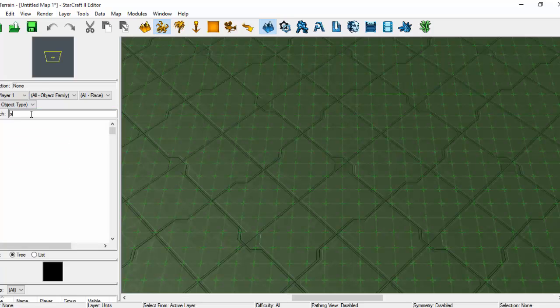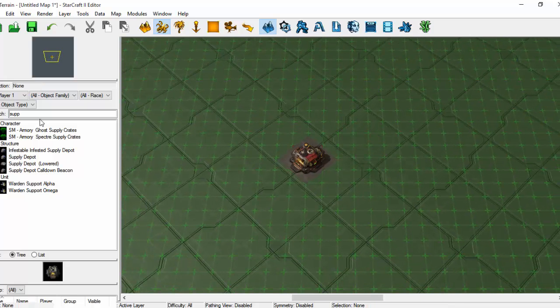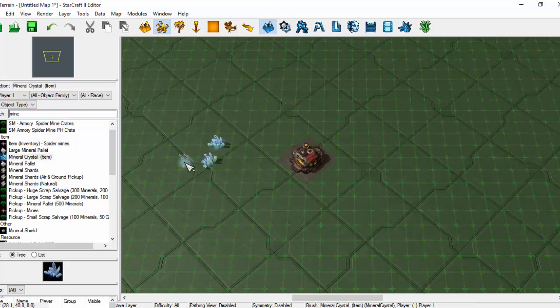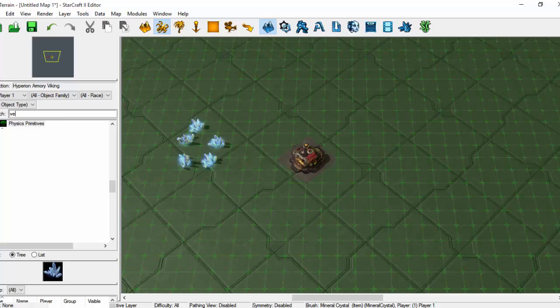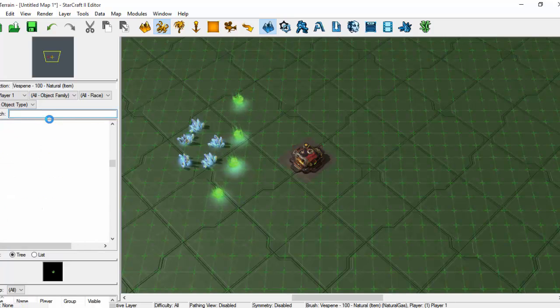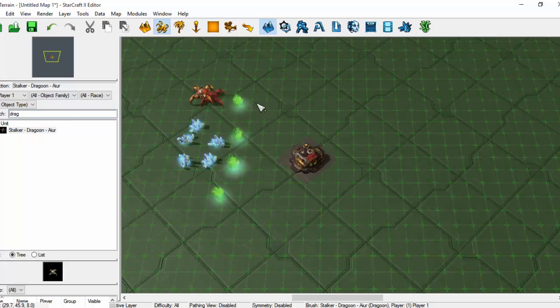We're going to find our Supply Depot. Note that I'm using the Supply Depot just because it's a building I like. I want a mineral crystal and some Vespene. Obviously I'm assuming that in your own map you're going to have plenty of ways to earn resources properly. We're going to get a Dragoon out beforehand to collect those for us. Hoping that I've done this right, I'm going to press Play.